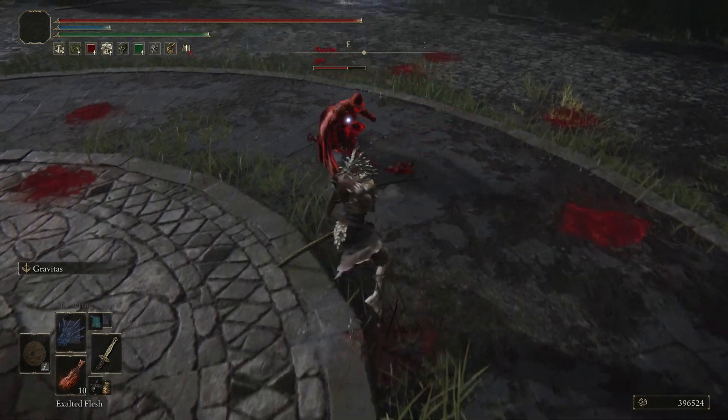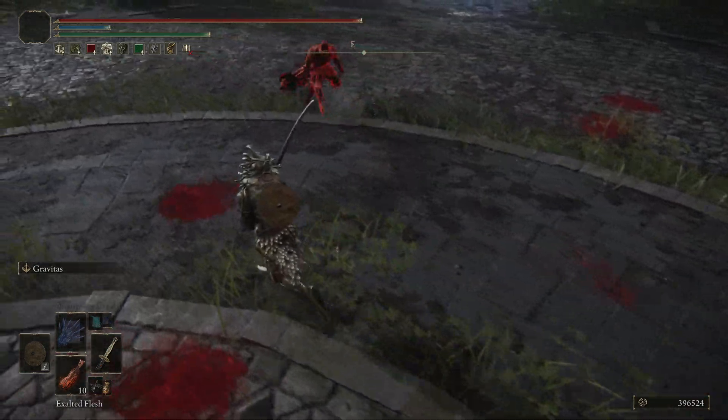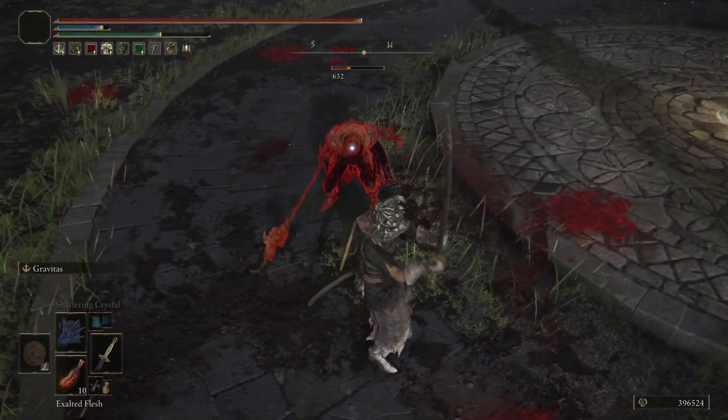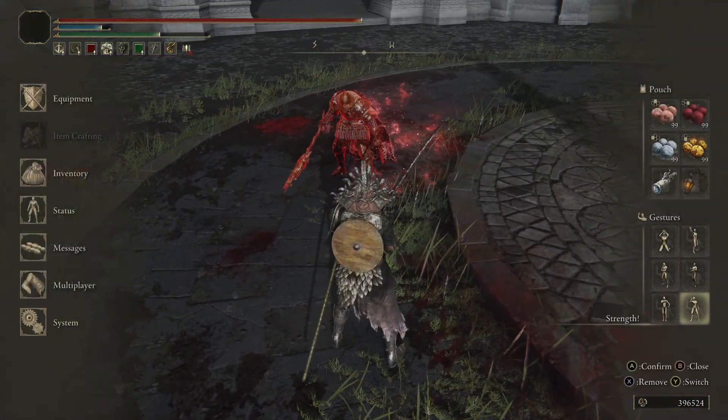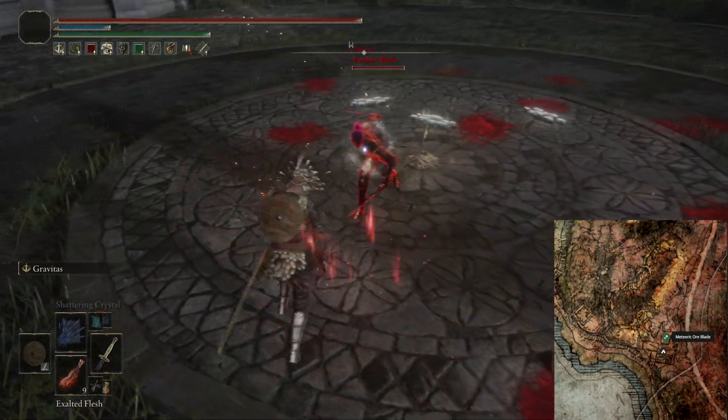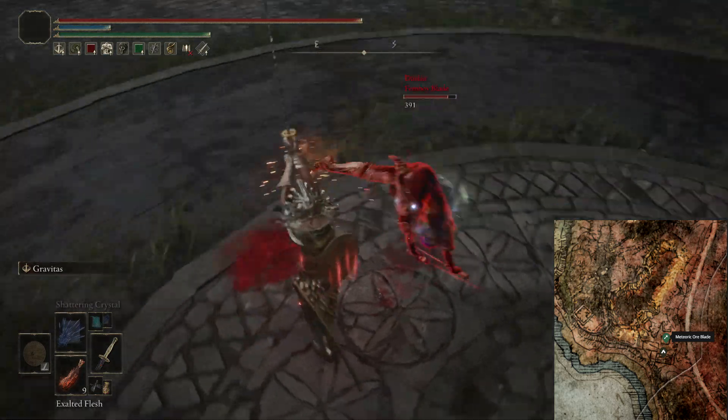Hello everyone and welcome back to another session of Elden Ring PvP and another weapon showcase. Today we are taking a look at the Meteoric Ore Blade. This is a weapon that you find inside of a chest in the Caelid Waypoint Ruins. I will have an image on screen showing the location of the ruins.